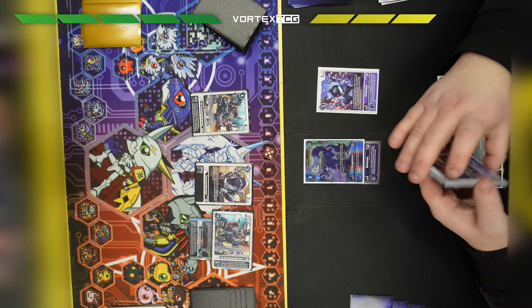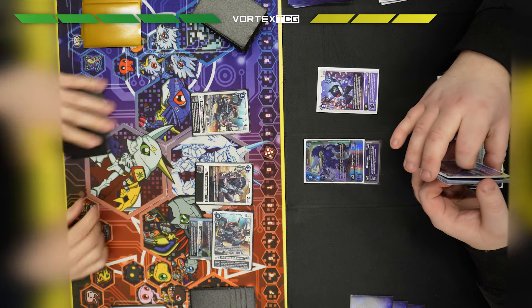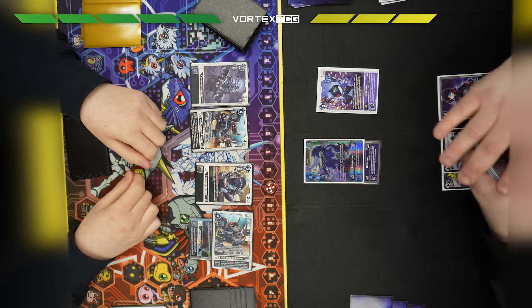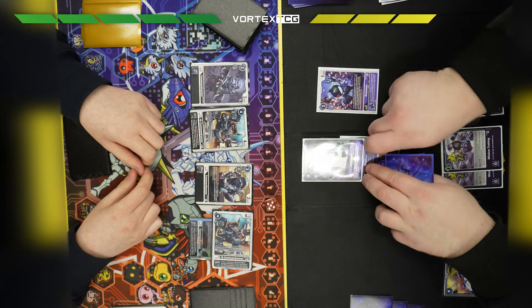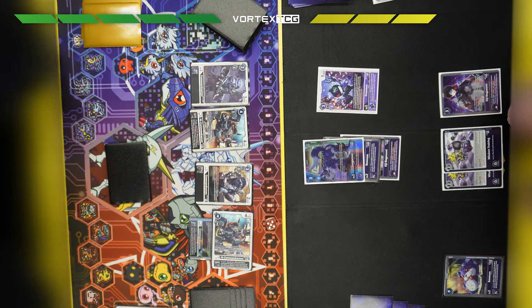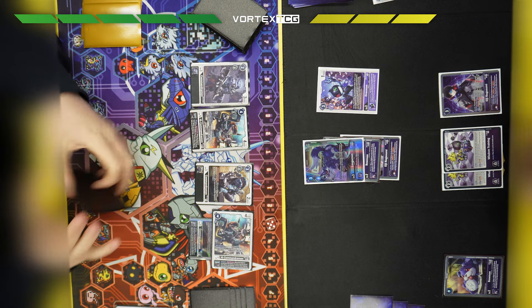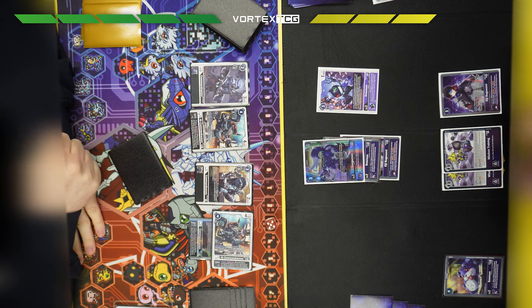I've got quite a lot of advantage from the Protection effect on the Commandramon — the Protection effect is crazy because if it would leave play and go to trash, it just doesn't. On the start of his turn he gets another EG out, which is a bit worrying. He's also got two mental trainings, so I could potentially go very negative here.